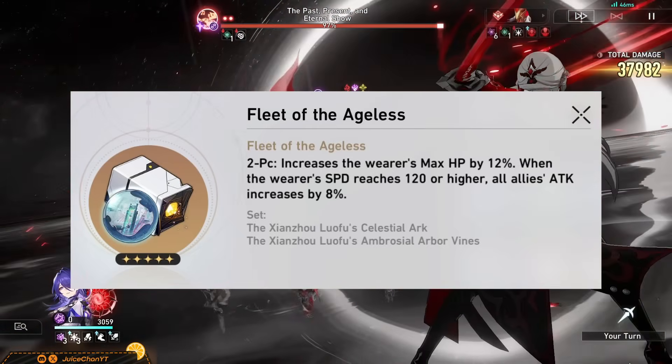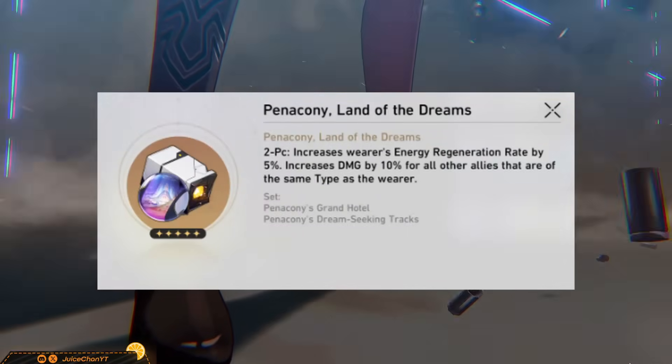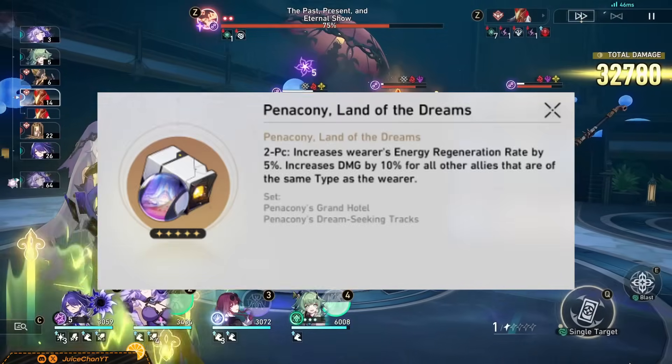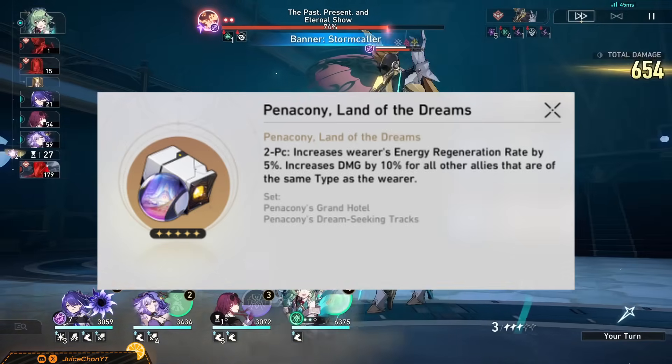If you are not playing in a Black Swan team, this will be your best in slot. But if you are playing in one, then 2-piece Pentaconi is where it's at. Crit doesn't matter in a DOT team, so Kiel is useless, and while Fleet's attack is very good, since Black Swan does so much of your team's damage, the 10% damage bonus to your wind damage is undeniably your best bet for DOT teams.